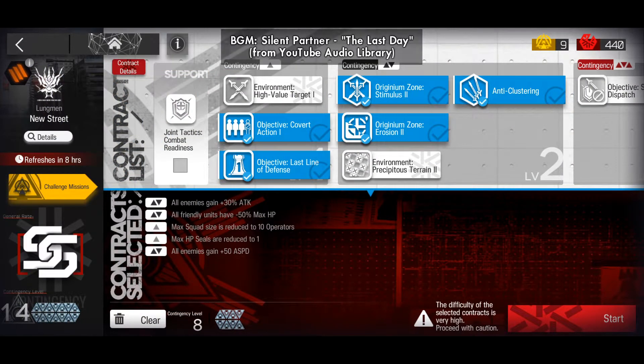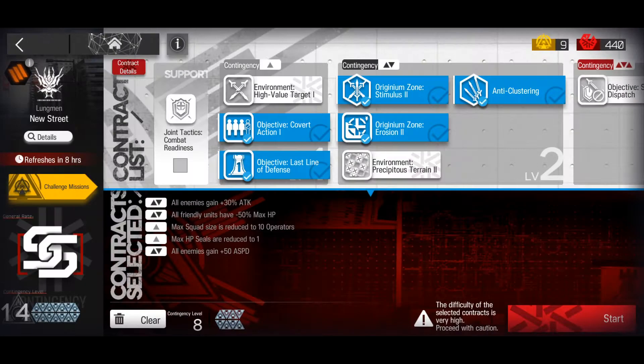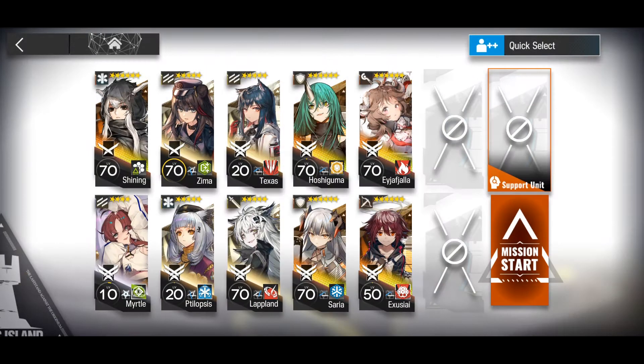As you can see, I already completed it at risk 14, SS rating, cleared all the challenge missions. Here are the contracts that I used for risk 8. Here are the operators that I used — I will flash the skill ranks on the screen, please pause the video if you want to check them out.